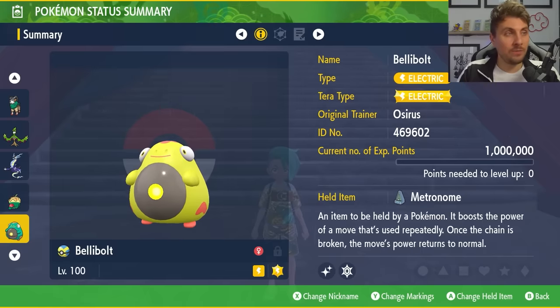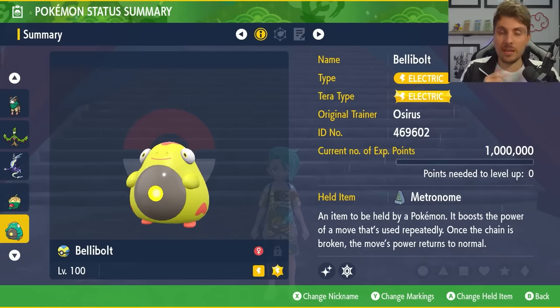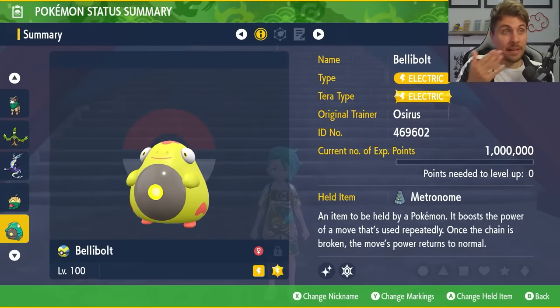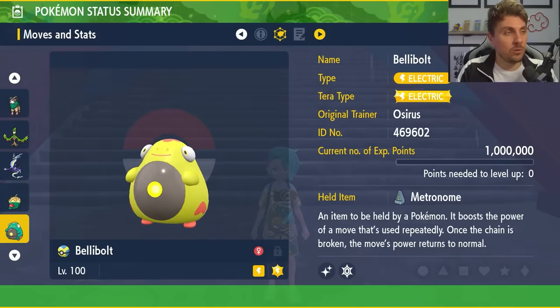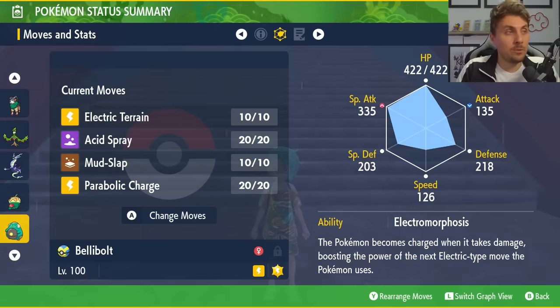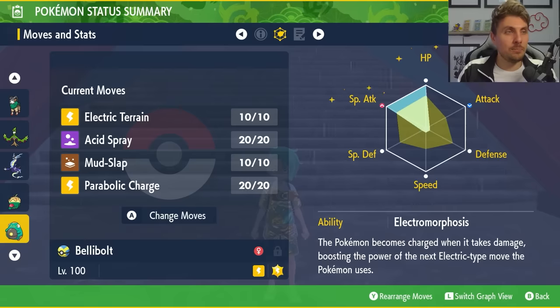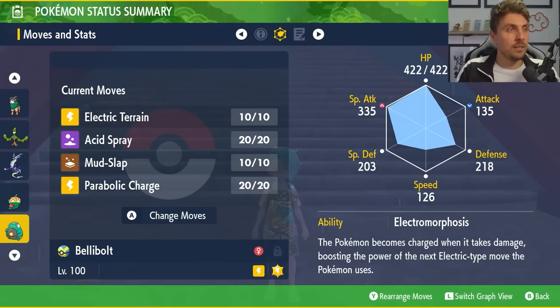Next up is Bellibolt — a very good defensive Pokemon with the ability to sit on the field for a long time and throw a lot of damage while recovering. It's an electric type with electric terra typing and the held item Metronome. The moveset is Electric Terrain, Acid Spray, Mud Slap and Parabolic Charge with the Electromorphosis ability, which gives you a charge boost every time you take an attack before attacking the next turn. The EV spread is 252 HP, 252 special attack with a modest nature and the rest in defense.